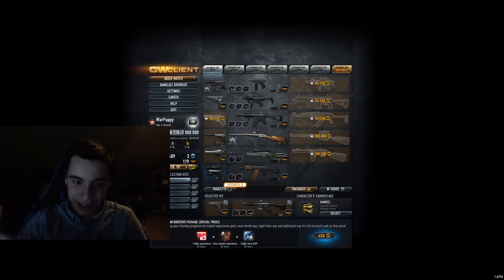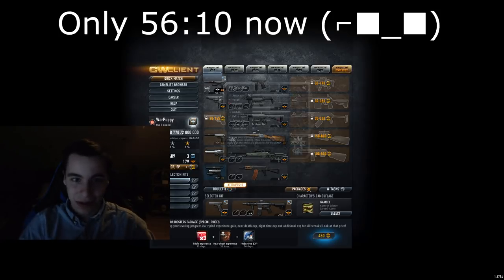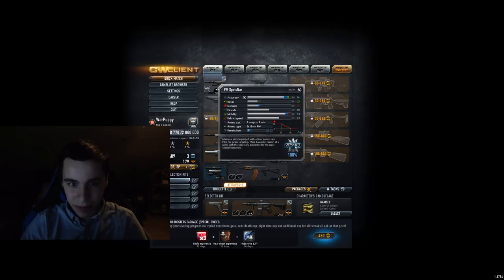I gotta go through the guns pretty quickly, although I had this longest intro, because it's 99 guns and if I would spend one minute per gun, this entire video would be over an hour long. So, PM — not lowest tier, D tier — it's just too weak. You need to be really skilful if you use it decently.